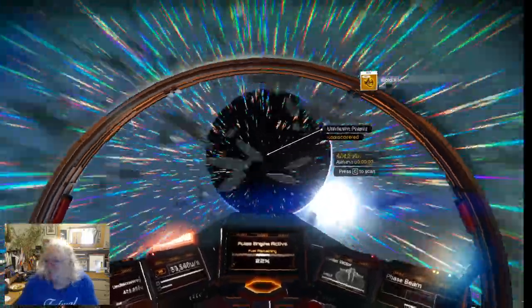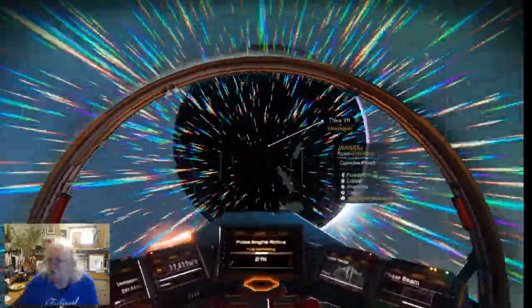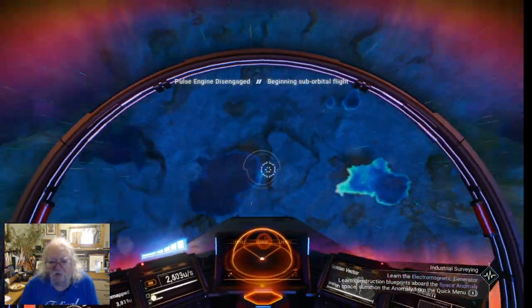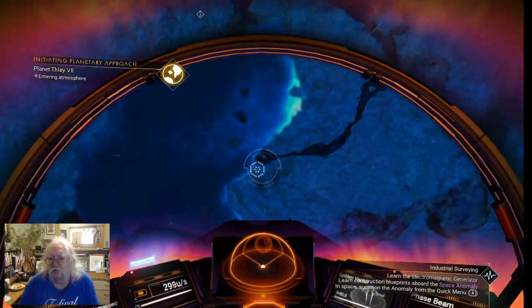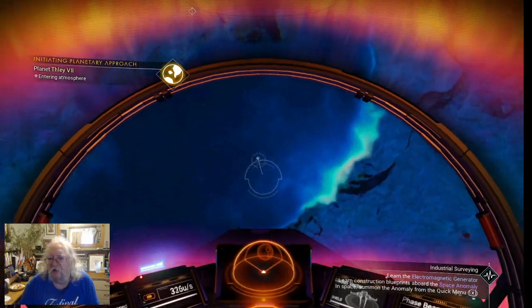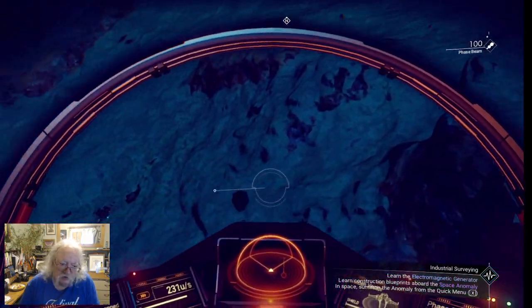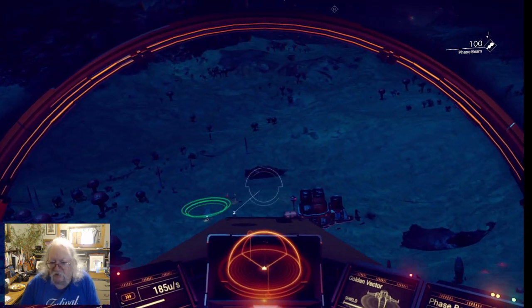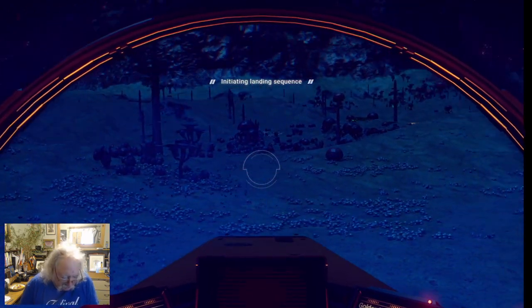We're going to this unknown planet — press C and see what we're looking at. Corrosive planet with high sentinel activity. I've got shields now, so I'm a bit better prepared, although I'm not as heavily armed as I'd like to be. Oh, that's a cloud — I thought that might be a lake, but no. Usually if there's lakes, I like to land beside them. Oh look, it's a building of some sort. Let's land at the building.